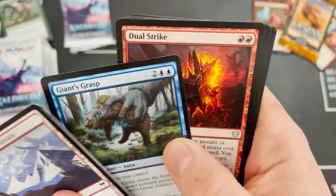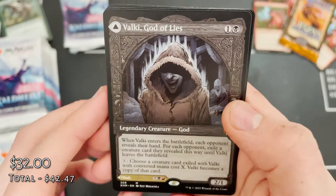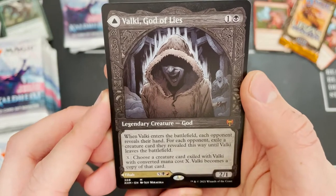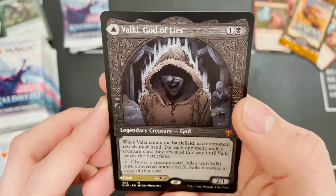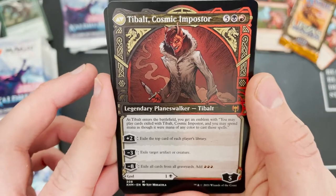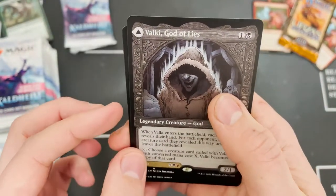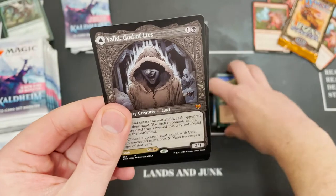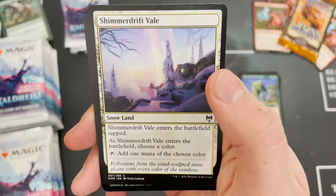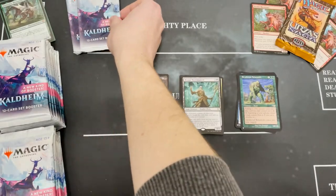This is exciting — we've got Tybalt! We've got Valki, God of Lies — that awesome double-faced card — and it's the alternate art version. That is some good stuff. The ultimate exiles all cards from graveyards and adds a load of delicious red mana. That is an incredible pull — one of my favorites in the set. You, Mr. Valki-Tybalt, get your own area.